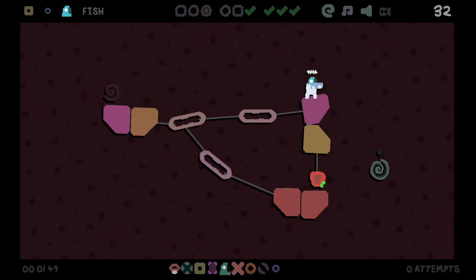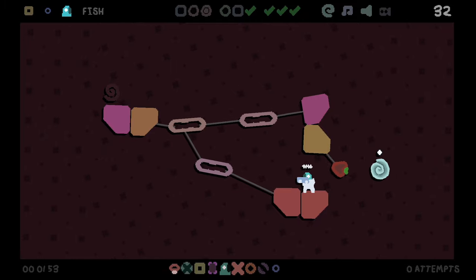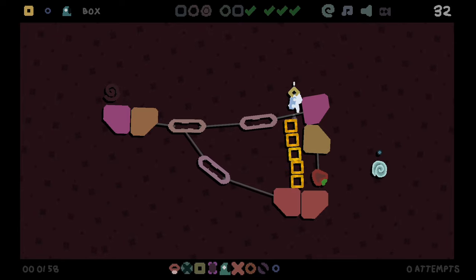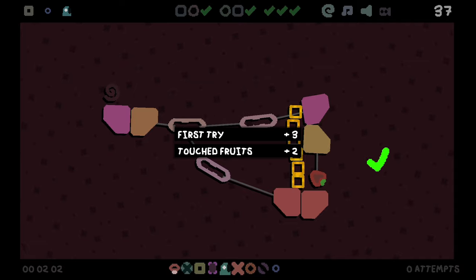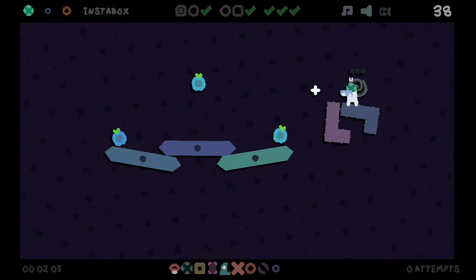I think we probably want to be up here to win, but I think we want to go down here and maybe stack some boxes. Six boxes is just too overpowered — I'll definitely take it. Insta box, we got balloon, and impulse.